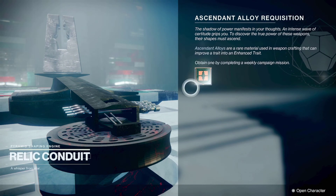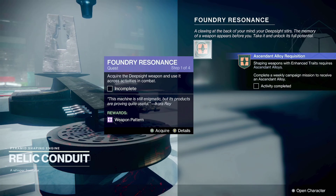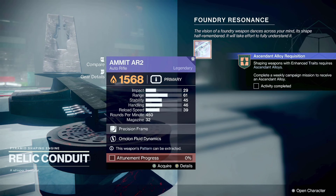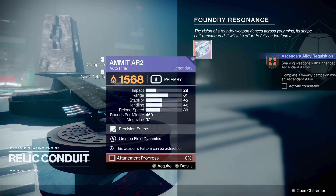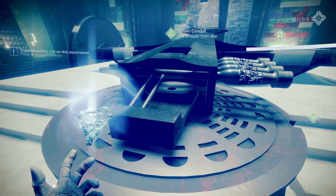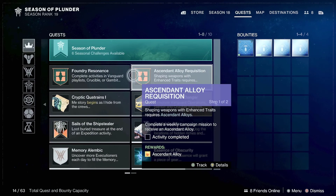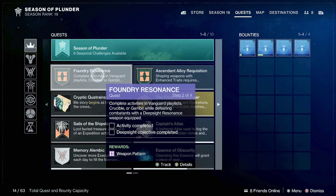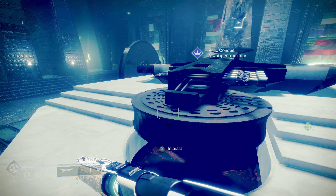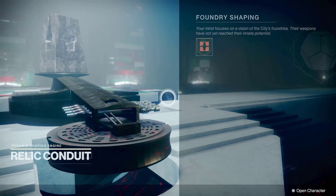Once you get to the conduit, just do what it says — speak to it to pick up the quests. There's also an auto rifle you can get as well, which is good. Go to your quest tab and they'll be right there. You first have to complete the auto rifle Boundary Resonance quest first.